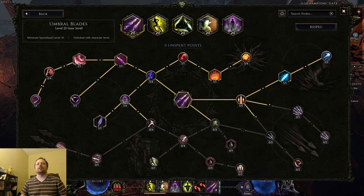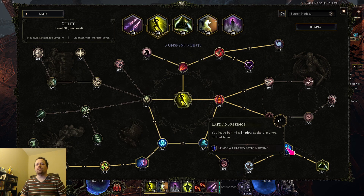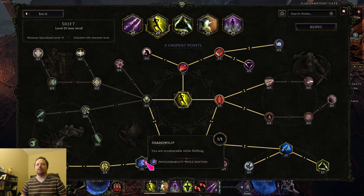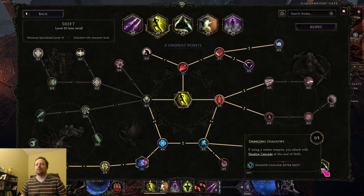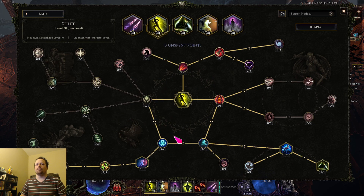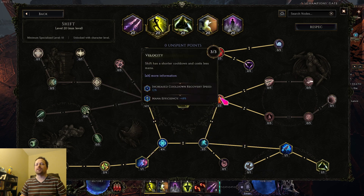Next we can talk about shift. For shift you're going to want to go immediately into the shadows, then into swift recovery to get a whole bunch of mana back, then into the immunity with elusive. It's important to keep in mind this node — you want to put a point in it so it triggers shadow cascade immediately after you fill this node in. Then once you've gotten this, fill in the rest of the mana and the rest of the CDR.